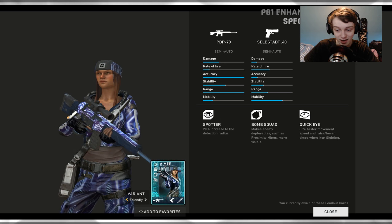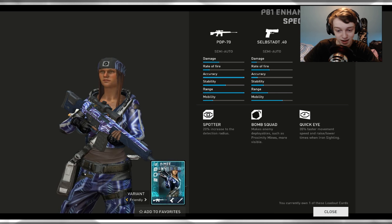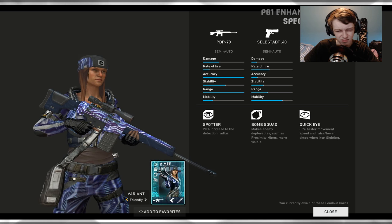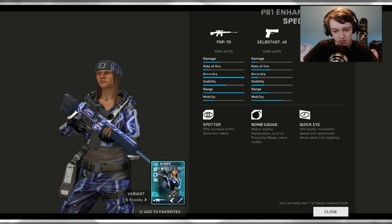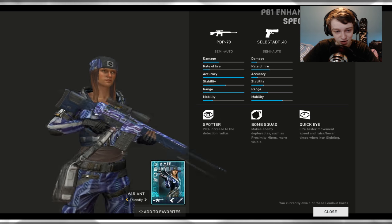So we've got bomb scout, spotter, and quick eye. Faster movement speed, and raising and lowering your iron sights — I think that includes scopes, maybe not, I'm not sure. And 20% — that's what you want. The spotter.